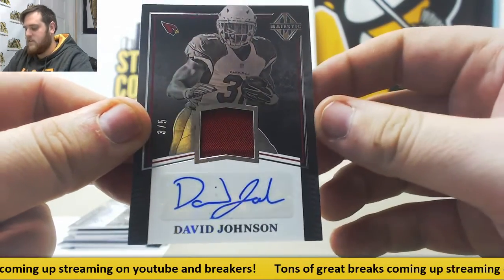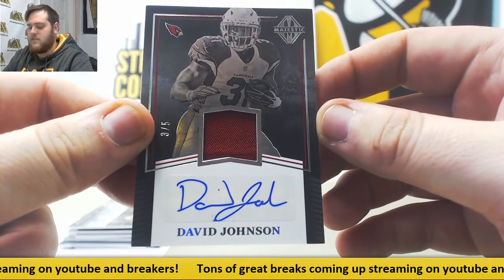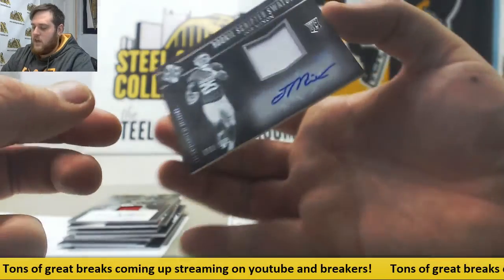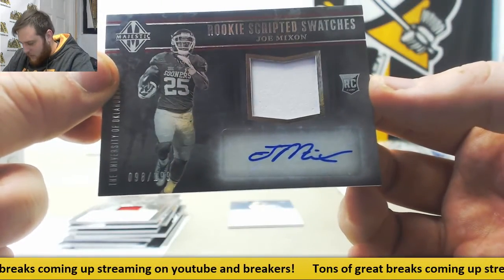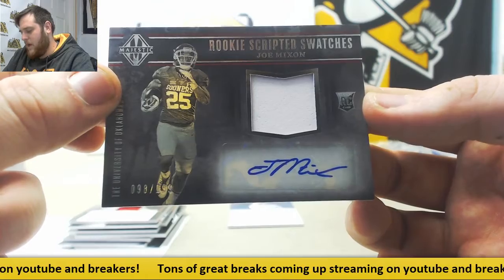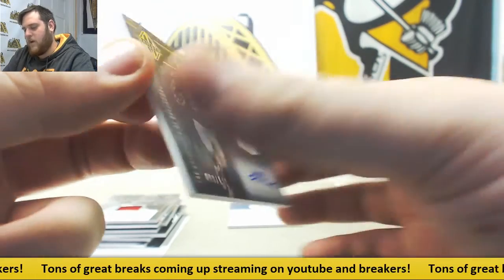Nice — Jersey Swatch Auto, David Johnson. Cardinals really missed him this year. That goes to Heath H. And Joe Mixon, 98 out of 199, Serial Number 8. This will go to Frank M. — for the Bengals, from the University of Oklahoma. Serial Number 8, Frank M.